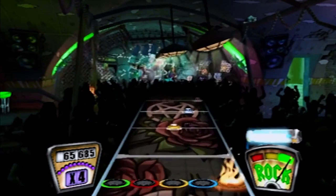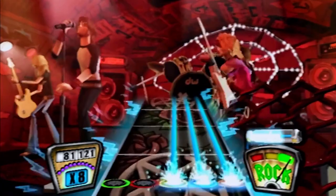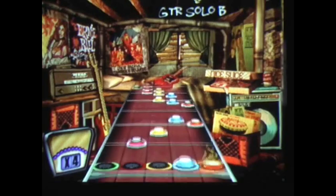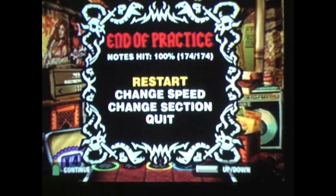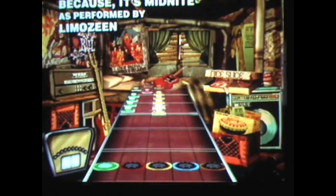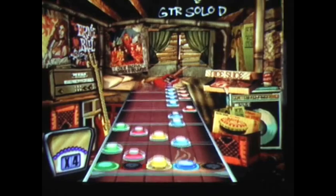Despite his overwhelming commitment, AtRemains still chalked the potential solo FC down to a lucky run — but shortly after that post, luck had made its way to the ScoreHero forums a lot quicker than expected. On August 15th, 2007, AtRemains became the first player to FC the entire solo to Because It's Midnight, blasting through the trips and quads, the zig transitions, and the elusive Solo D trill. The song was now officially, by all technical means, possible to full combo.